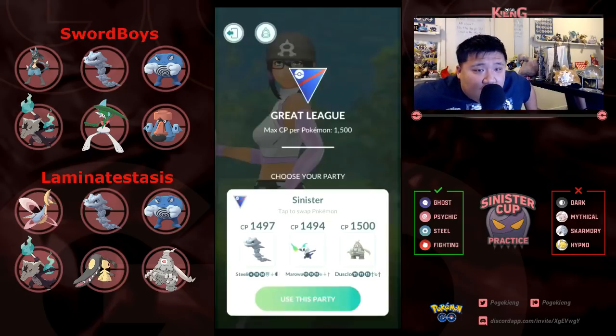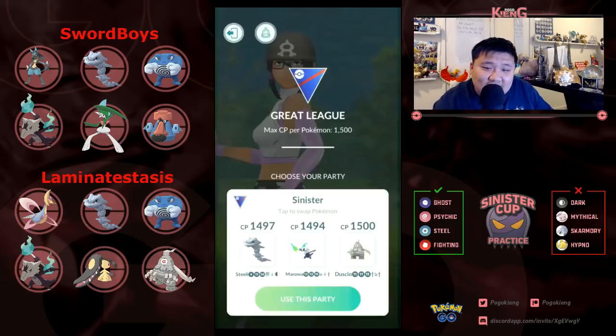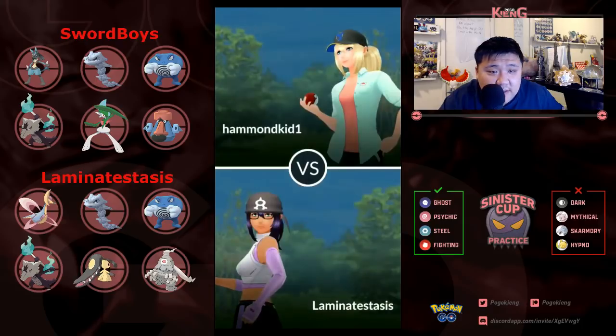Welcome everyone to another video. We're going to be taking a look at David's Sinister Cup run. He is rocking Chrysalia, Steelix, Polywrath, Alolan Marowak, Mawile, and Dustclops. His first round opponent is Sword Boys, rocking Lucario, Steelix, Polywrath, Alolan Marowak, Gallade — triple fighter and double steel — and Probopass. Let's go ahead and take a look at these battles.